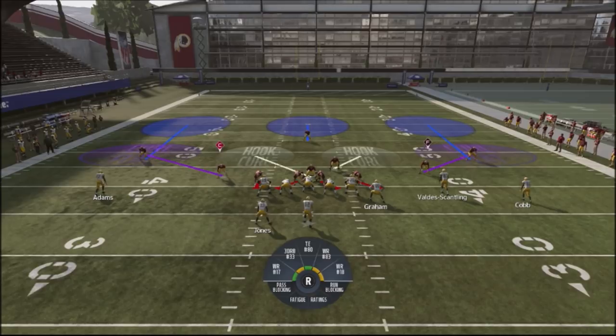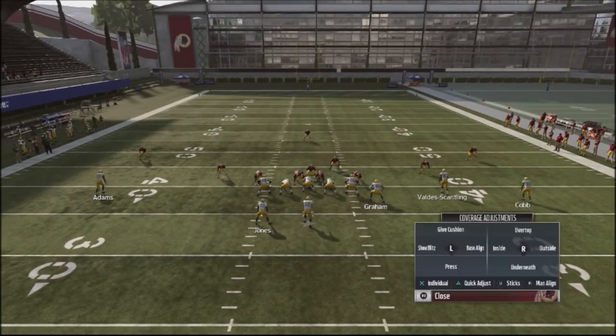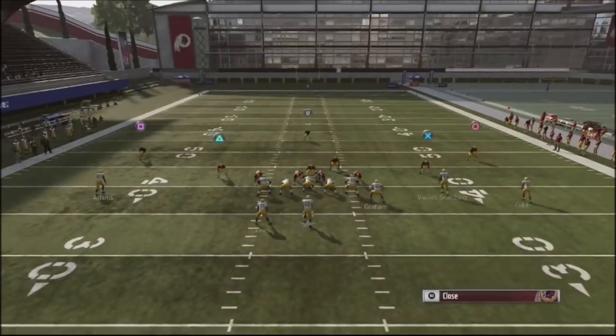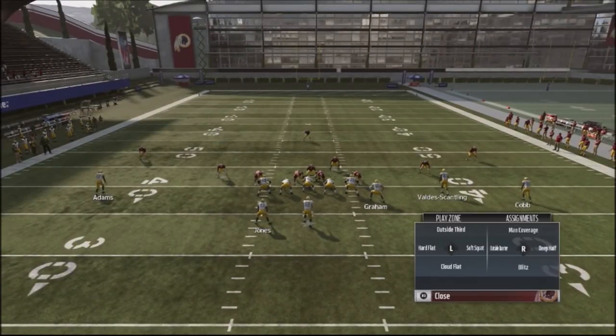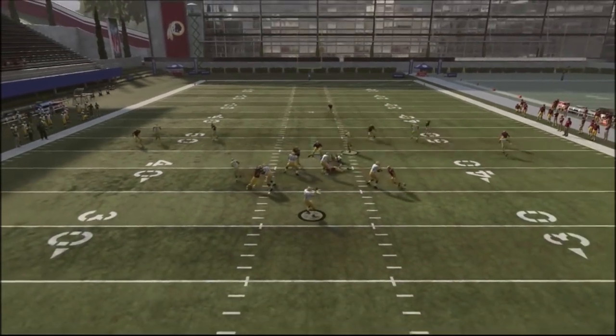You're showing your opponent a cover three shell, but with quick adjustments you've actually turned this into a cover two shell. If you get the muscle memory down, you can make those adjustments really fast to mess up your opponent. In this practice mode I'm letting the CPU control it — we've got Aaron Rodgers, one of the best quarterbacks in the game. He'll make the right read and probably won't freeze up, but this is actually going to throw off a human opponent a lot.